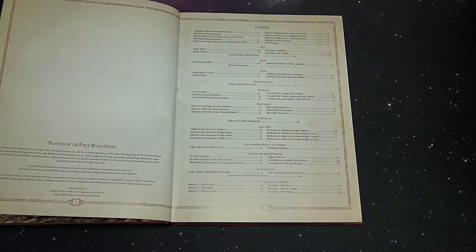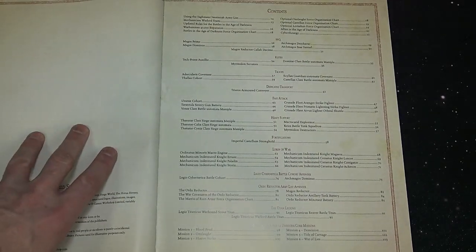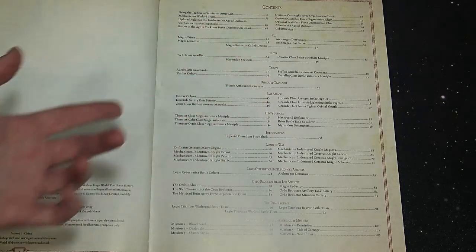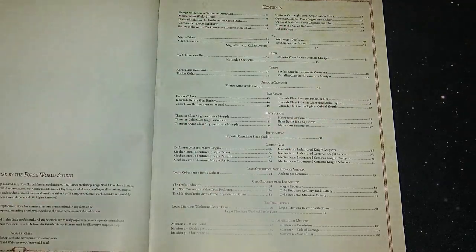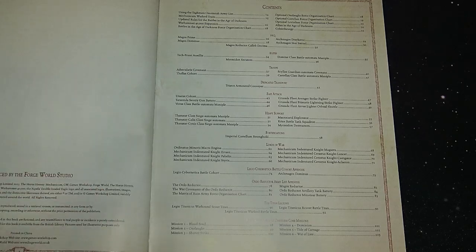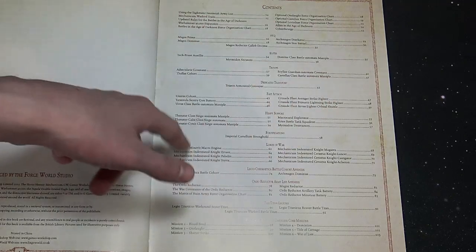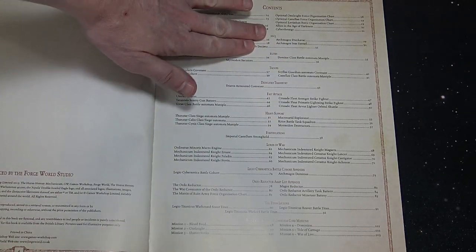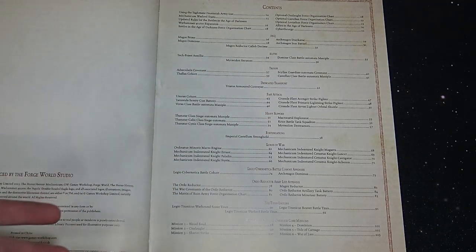Let's take a closer look at the contents page. First off, you get the very first army list, you get the warlord traits, and it also has the Cyberthulogy — basically your special rules, similar to the Canticles in 40k for the Cult Mechanicus. There's the allies chart and all the optional stuff for your organization charts and general other rules. Then you get into all your slots: HQs, Elites, Troops, Dedicated Transport, Fast Attack, Heavy Support, Fortification, and Lords of War.